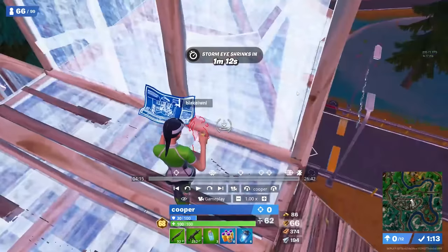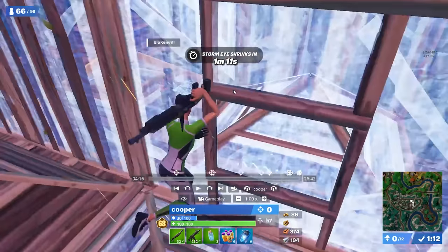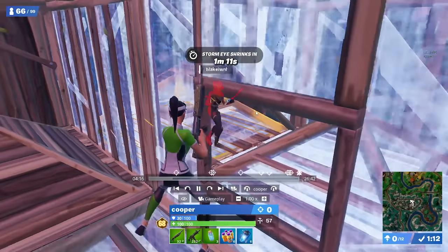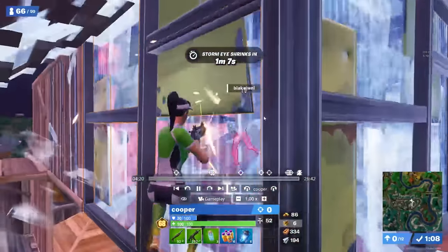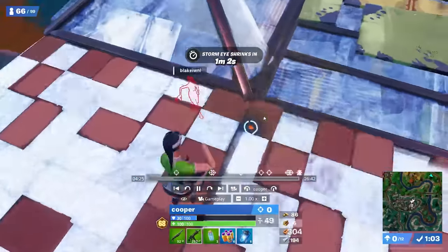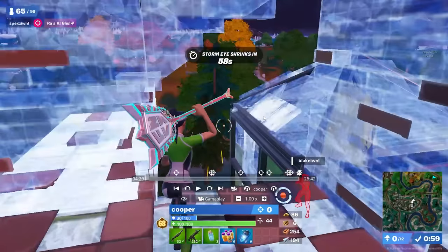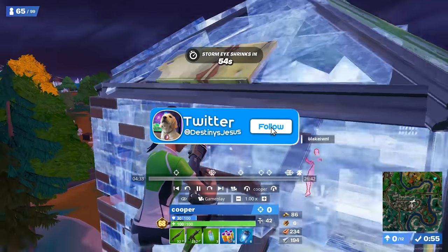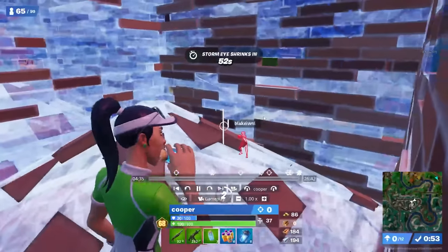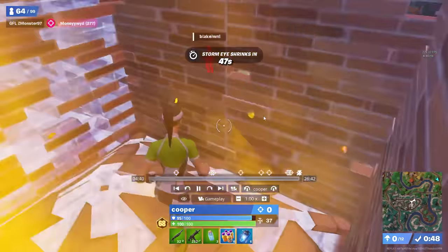He gets a quick 34 tag from above but doesn't keep aggroing the top side and trying to get a double-out, which can be a coin flip when you have less HP. Instead, he drops down to the right-hand side, getting a natural right-hand peek. He slides the cone — it's a nice 130 bang — and now he's the one turning up the tempo and aggroing the other player. The other guy does a good job making space and playing for heels, and Koopa tries to bait out the quick wall replace, but the guy gets out. They both go back to full HP and the fight restarts with Koopa on the front foot.